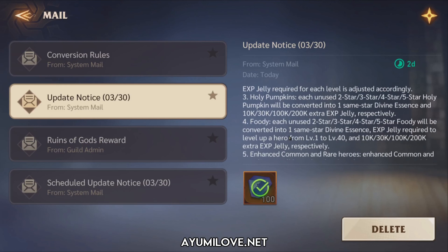Regarding legacy items: unused Holy Pumpkins (2-star, 3-star, 4-star, and 5-star) will be converted into the same star rating Divine Essence, plus 10,000 / 30,000 / 100,000 / 200,000 extra EXP jelly respectively. Similarly, unused Foodies will be converted into the same star Divine Essence, and the EXP jelly required to level a hero from level 1 to 40 will be returned, plus the corresponding extra EXP jelly amounts.